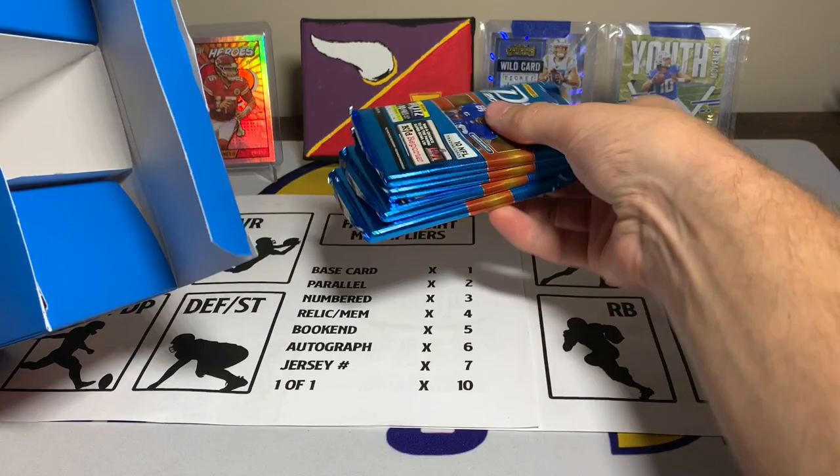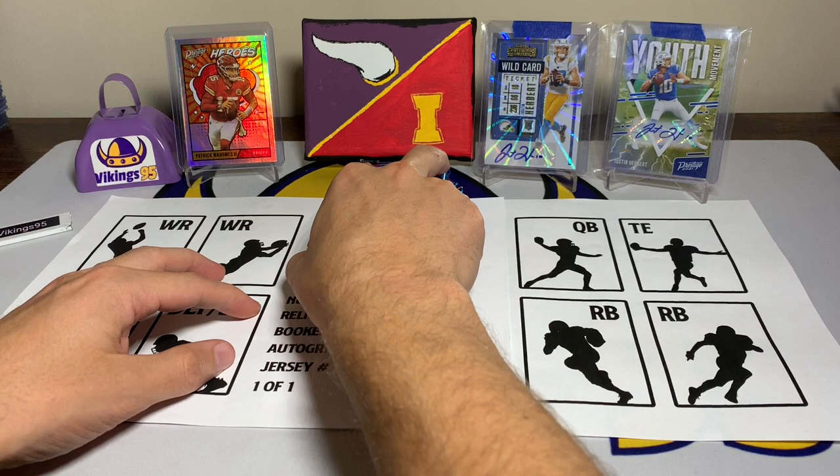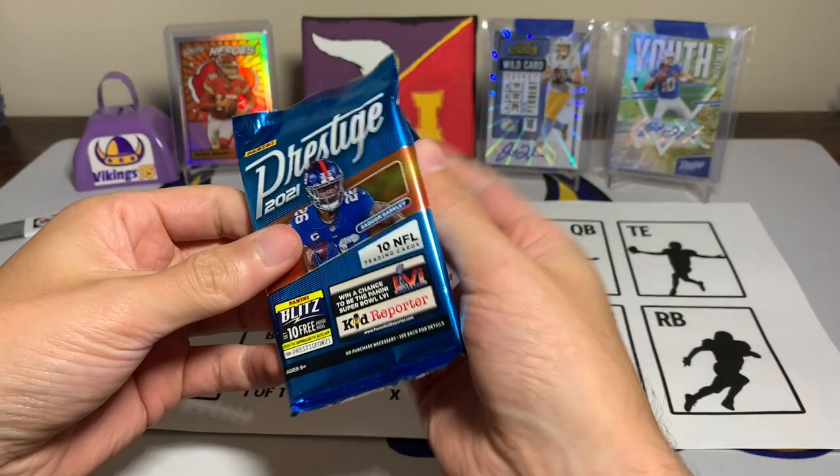We did hit a Travis Etienne auto as well, and of course there's a bunch of numbered cards. It's not too many packs — only four packs — but these things have been loaded, so we'll see what we have. Hopefully the person that sold it to me on eBay made a mistake and I get a crazy good box. I'll open it like normal and at the end of the video decide my team. It is a risk though because if you don't hit a tight end it can be tough.